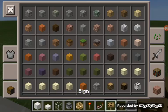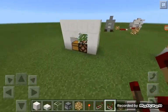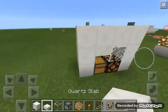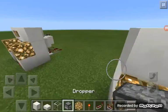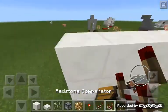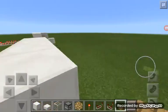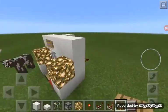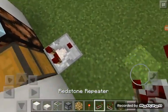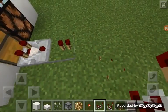The materials you will need in this tutorial are: a slab, glass, dropper, glowstone, nether torch, stone repeater, redstone, wooden pressure plate, carpet, and a sign. So you can see what you need.